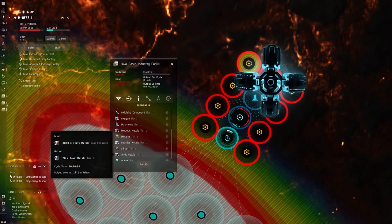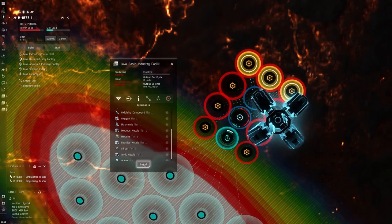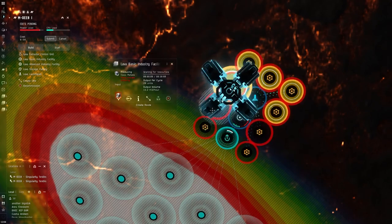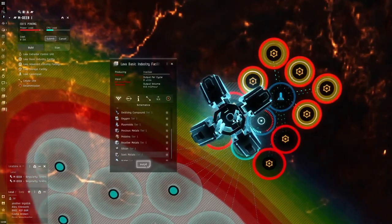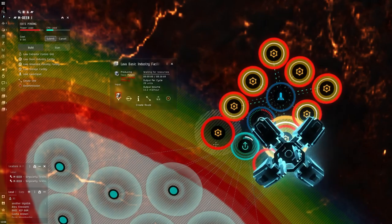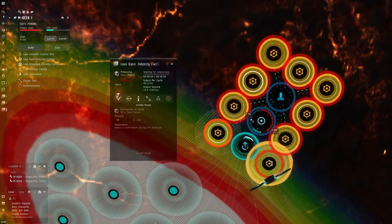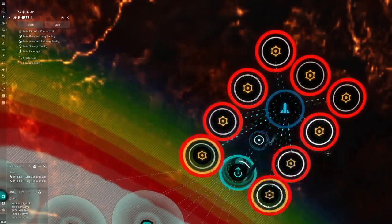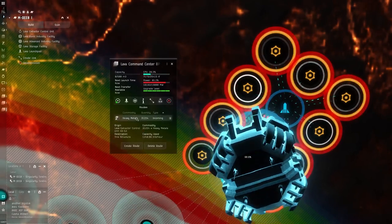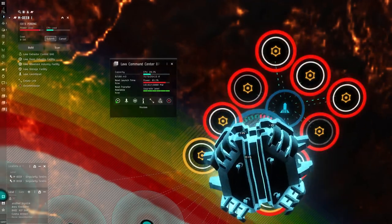And we'll do the same thing for the rest. Launch pad — if you do it right, it should save your selection, so you can just click on the factory, go install, and double click on the launch pad. This is really tedious, but you'll get pretty good at it as you start doing it more. We're going to go to the command center, go to routes — this is all of our incoming heavy metals. We'll click on that, go create route, and just kind of work our way around. I like to sort by type so incoming is at the top. Take the highest quantity because it's going to be adding your new routes to the bottom of the list.